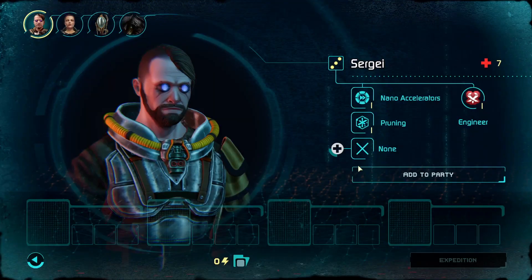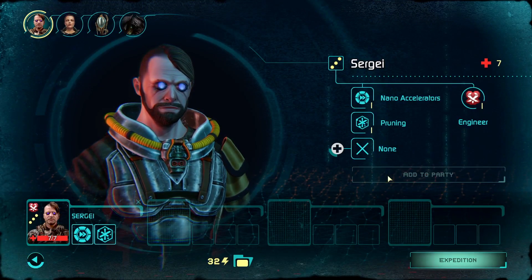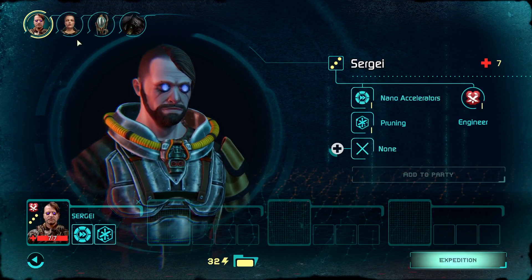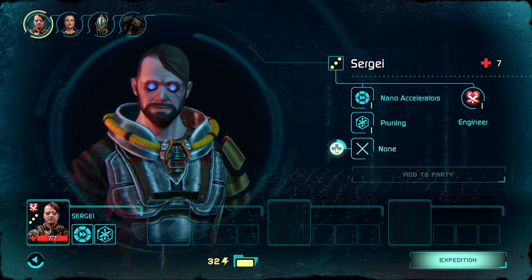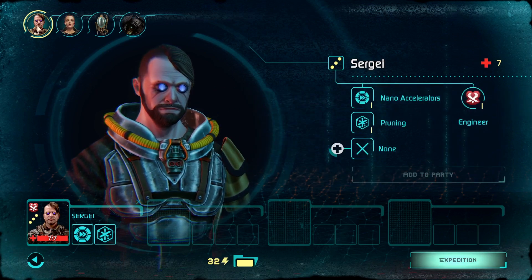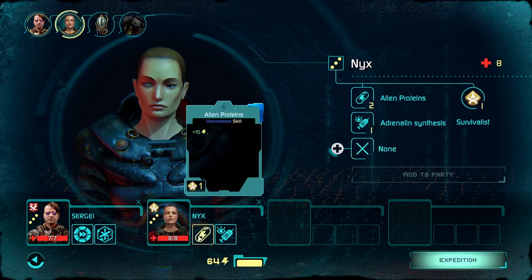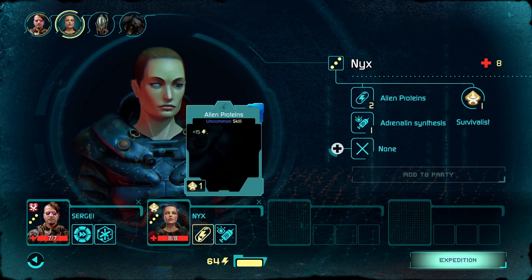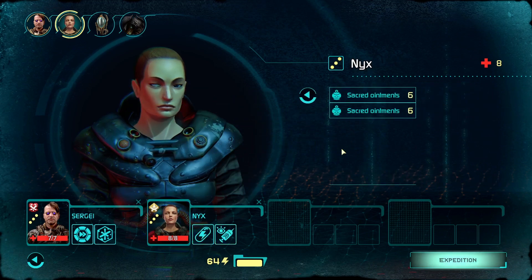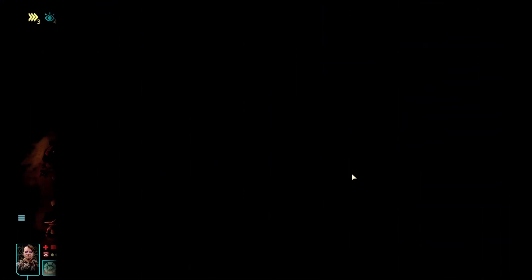Now let's have a bit of an expedition. We've got Sergei. I think we'll take two people. Maybe take Amplifying Antenna - maybe not. Let's add you to the party. You're taking Alien Proteins, which will add energy or stamina. What can you take? Sacred Ointments - okay, maybe take one of those as well. So let's get moving. You can have up to four people.